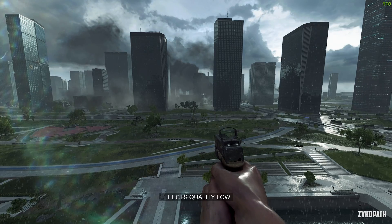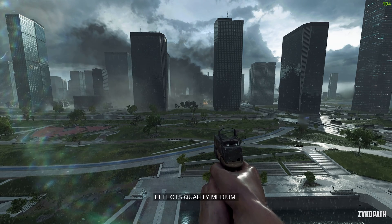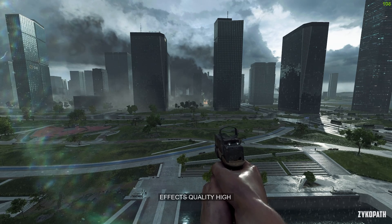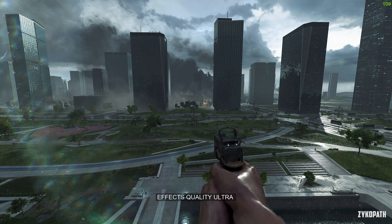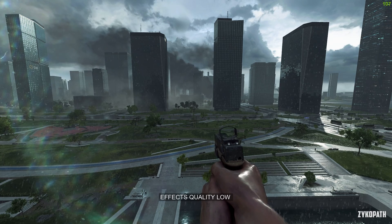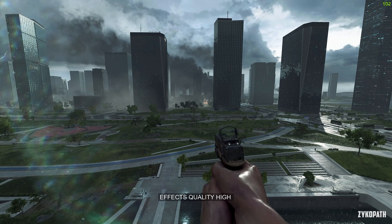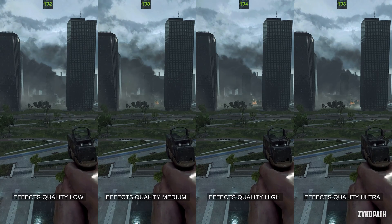The effects quality setting is a hard one to dissect. Going from low to medium shows the previously invisible fire in the far center of the screen, while going from medium to ultra seems to look and perform the same. Maybe in an actual online session this will have a bigger impact. So use high or even medium.